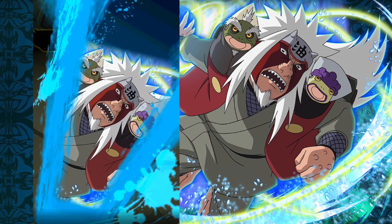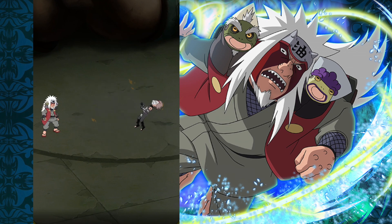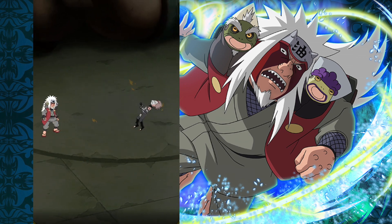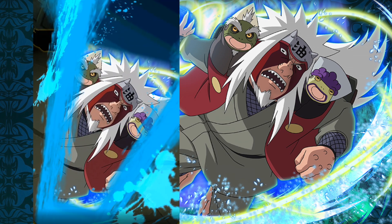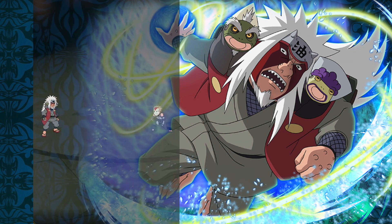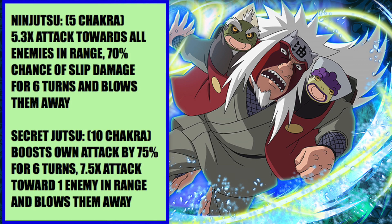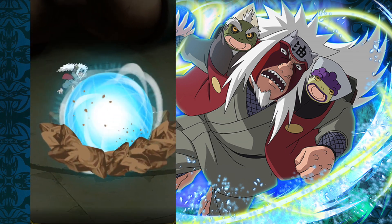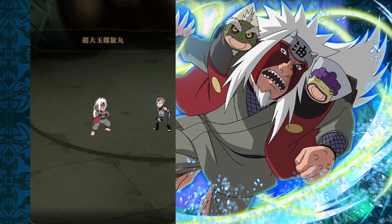For his jutsu at 5 chakra, it does 5.3x attack toward all enemies in range, with a 70% chance of slip damage for 6 turns, and it blows the enemy away. The blow away mechanic is really coming into effect here. It's an AoE, so that's awesome for his first jutsu. Then his ultimate ninjutsu for 10 chakra boosts his own attack by 75% for 6 turns, does 7.5x attack toward one enemy in range, and blows them away. This Rasengan looks so epic.